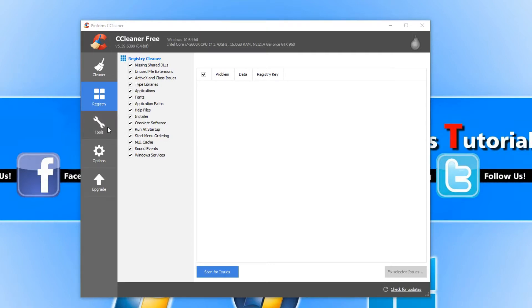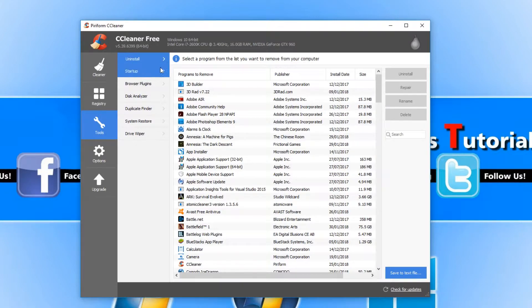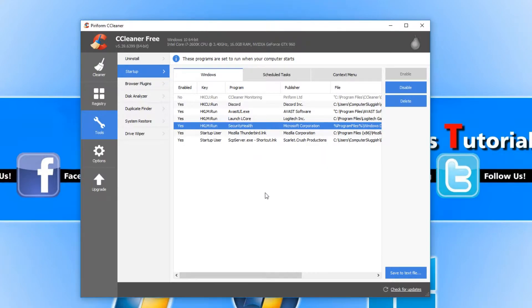It also has a lot of other options built in in the tools section. For example, you can go through and uninstall any unwanted programs. You can also go to startup and remove any programs that start up with your machine that you don't need. For example, I can remove Security Health as I already have a security program on my machine, and that is just clogging up more memory which I need for my games.